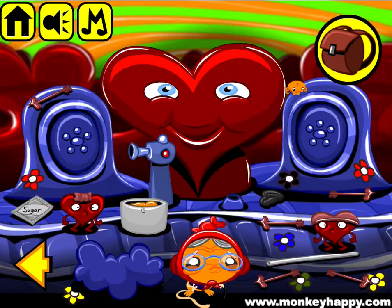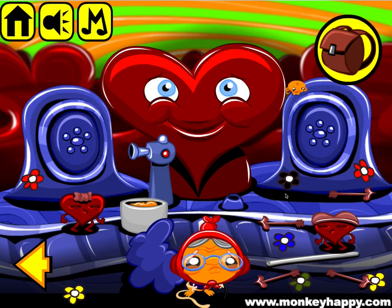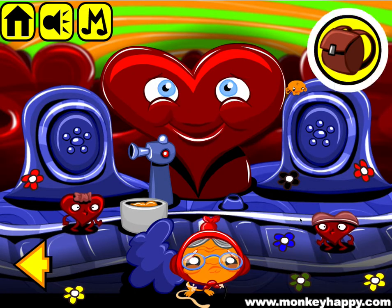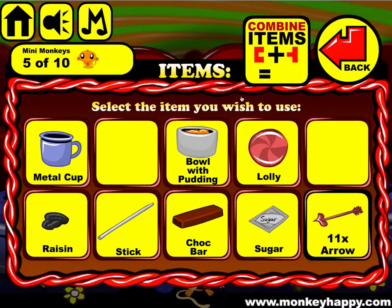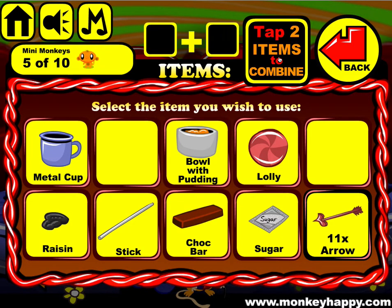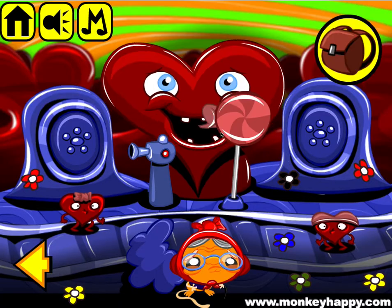Pick up the little thing there and move all these bits. Pick up the sugar and all the items lying around. We've got a bowl with pudding — put a lolly and the stick together to combine them, then stick that in the bowl.